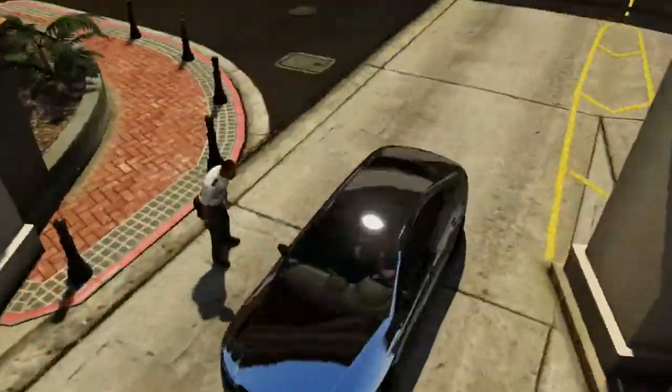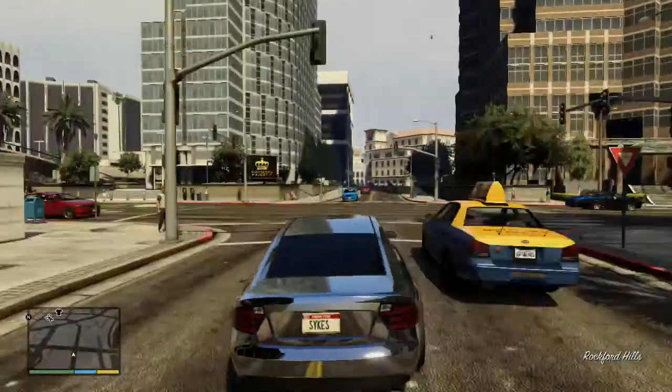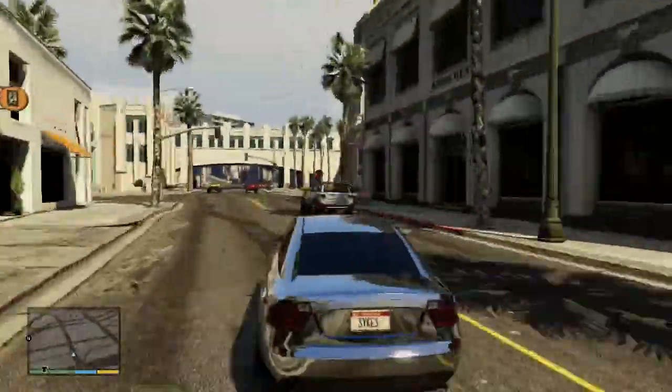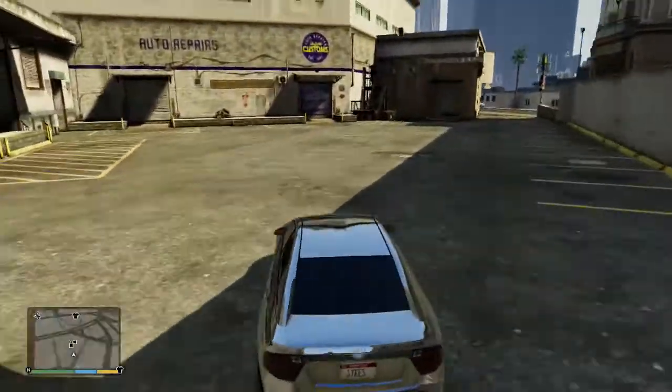If done correctly, you should spawn back in single player. It does not matter who you're spawned in as — we spawned in as Michael in a chrome-painted vehicle, but you can spawn in as Michael, Franklin, or Trevor. Then simply drive to the nearest Los Santos Customs, like you did in multiplayer.